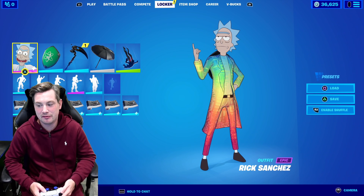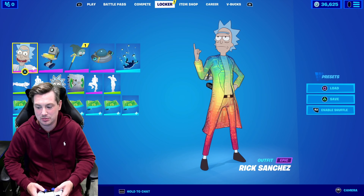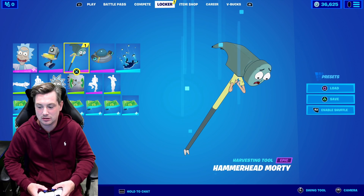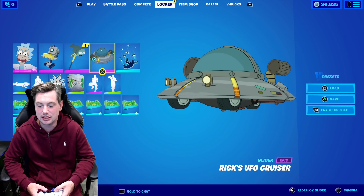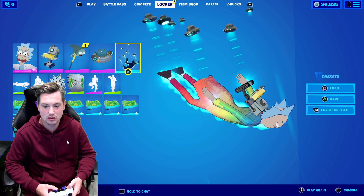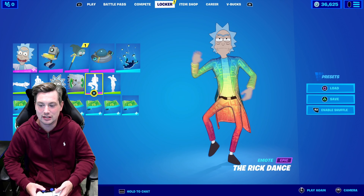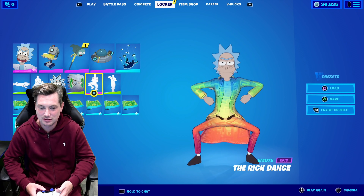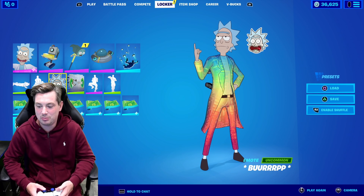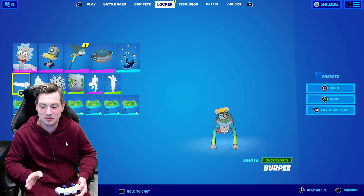I'm going to show you my setup for Rick Sanchez. I now have the Prismatic Rick. I use the Butter Robot back bling, the Hammerhead Multi Harvesting Tool, the Rick UFO Cruiser glider, and the Abduction Contrail. For emotes I use Tea Time, the Rick Dance, the Interstellar Rick Emote, the Burp Emote, and the Little Salsa Emote.